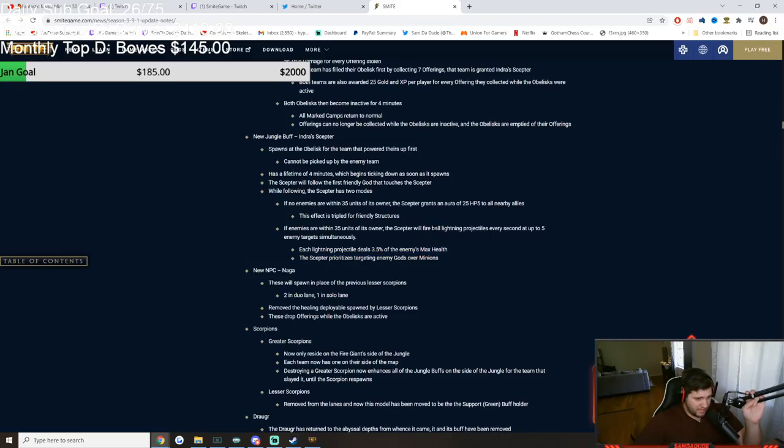If your phoenix is at 1 HP, just stand by it for 30 seconds — it'll be full HP. If you're near an enemy, it will instead shoot fireball lightning every second, hitting up to five enemies simultaneously, dealing 3.5% of the enemy's max health, prioritizing gods over minions. Every second you're next to an enemy it does 3.5% of their HP. A team fight lasts about 15 seconds, so that's around 50% of their health just from this buff alone. Just give this to your guardian and have them stand in the middle of a teamfight. I think the number needs to be adjusted — probably should be 1% or 2%, but 3.5% is ridiculous.